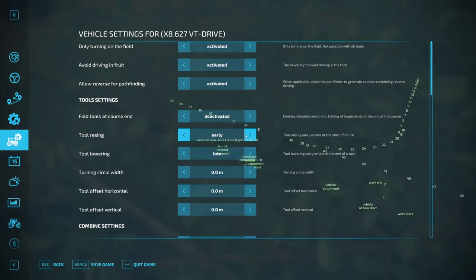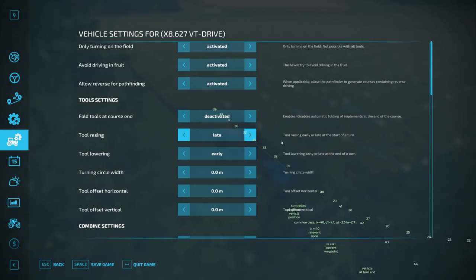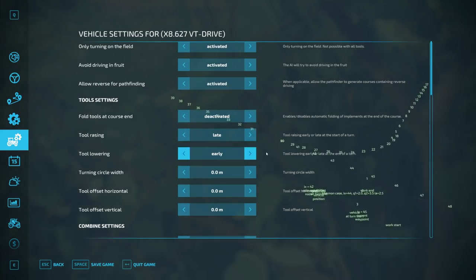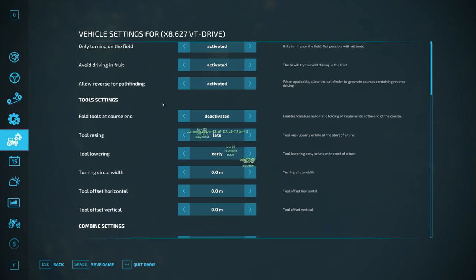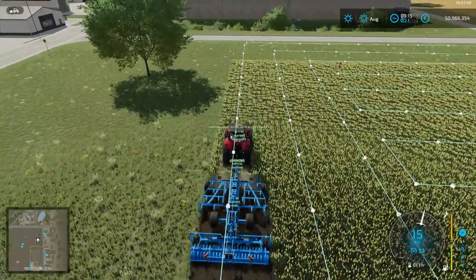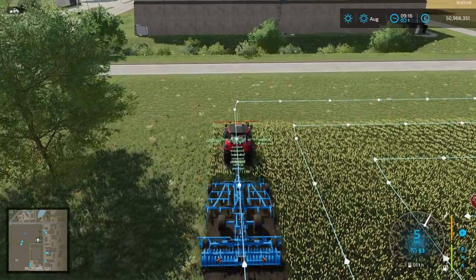This is important — the raise and lowering. So we want to raise late and lower early, just to make cleaner fieldwork. It could be that we raise it too early and you have a small gap between the work areas — I guess you know what I mean from FS19. Turning circle width is not displayed right now; I'm not sure if it's even working — it's hardcoded, so it takes the turning radius, just not implemented in this setting. For the tool offset, visual feedback would be nice. We have the plan to get the key bind to toggle the menu that will pop up at the right side of the screen, where you have the visual lines that you can shift around, like we used to in FS19.